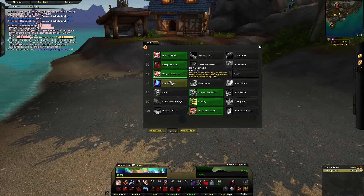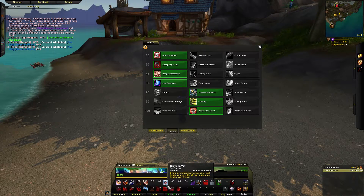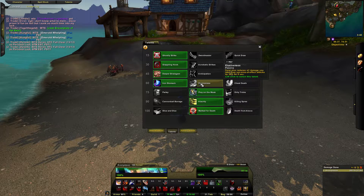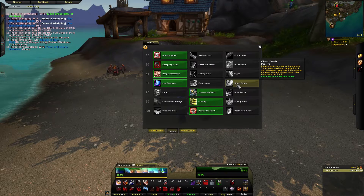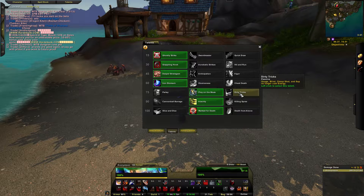Level 60 talents: Iron Stomach, Elusiveness, and Cheat Death. I run Iron Stomach because it increases the healing on Crimson Vial by 30%, and it also applies to healthstones, so you have that available every 30 seconds as your primary heal — that's a lot of healing, especially if you're resetting in stealth. Cheat Death is another decent option: fatal attacks that would reduce you below zero instead bring you to 7% of maximum health, and for three seconds afterward you take 85% reduced damage, though it can't trigger more than once every two minutes.